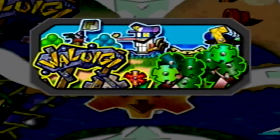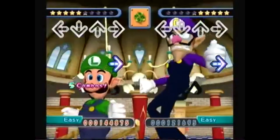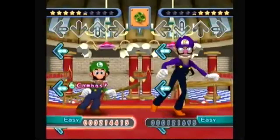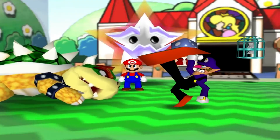Waluigi Island would be best described as one giant shitpost. The idea of giving Waluigi his own level is pretty dope, since Waluigi doesn't really have anything besides being the final boss in the DDR Mario game. Also in the story mode, the cutscene before playing on the board shows Waluigi beating the shit out of Bowser, so that's pretty funny.